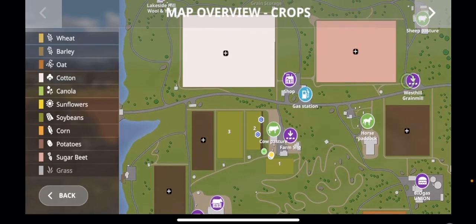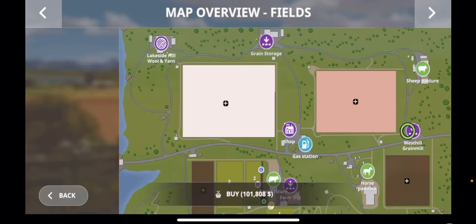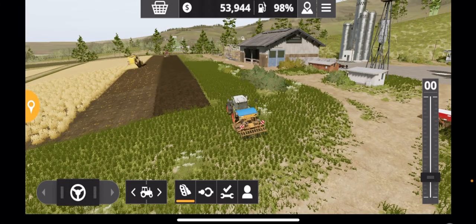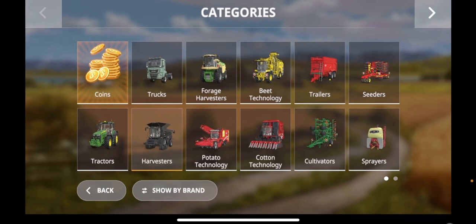The next thing to look at is buying land — that is my next recommendation. Once you've got all your equipment sorted and you're able to cover the land quickly, this is the point to buy the land. You do that by pressing on the bit of land you want to buy on the map and it will come up at the bottom — so you can buy that next strip there for $101,000. A little tip: try to buy land when it is ready to harvest if you can, so it's already ready with a crop for you to just take off, which saves you a bit of extra work.